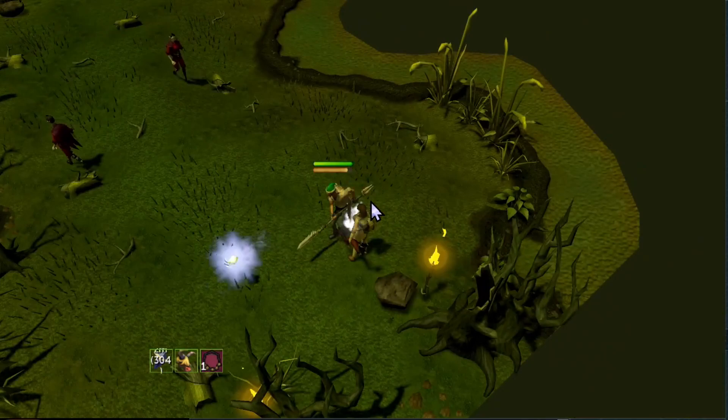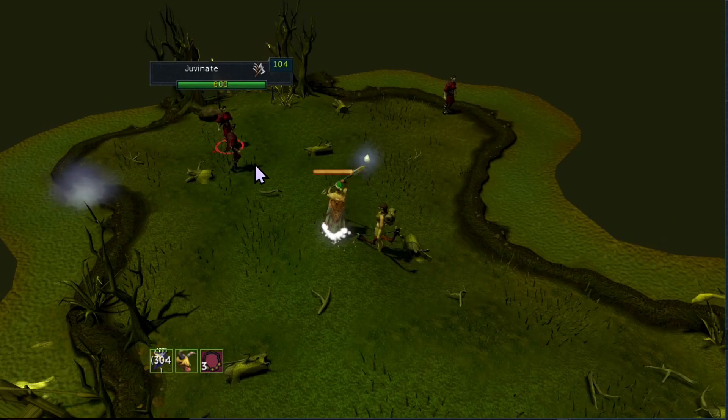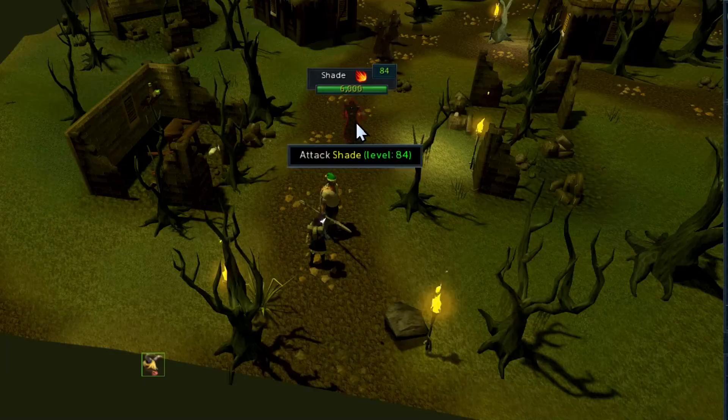Here we have the Juvenile Event. Unfortunately, your NPC will not be able to damage either the Juveniles or the Firewatches, so the best thing is to clear it as quickly as possible and then move on to the next event.